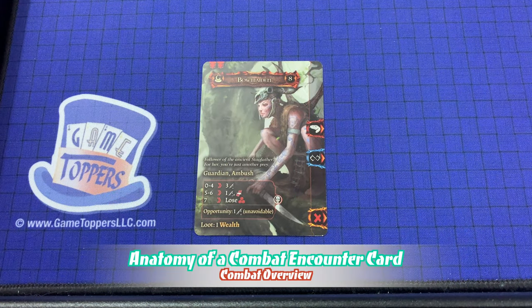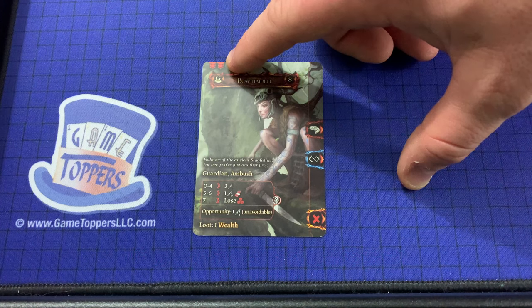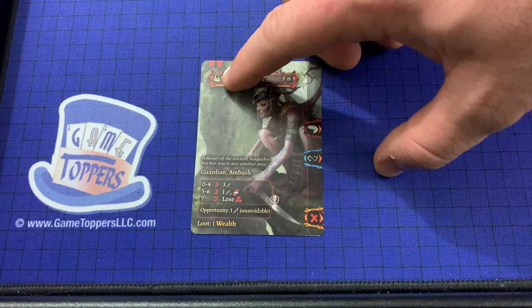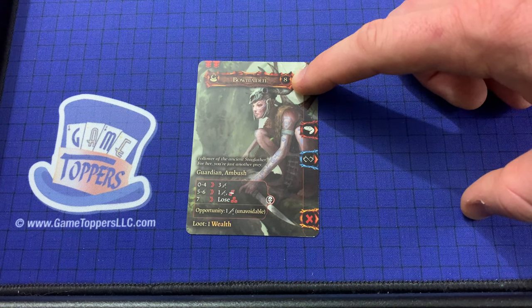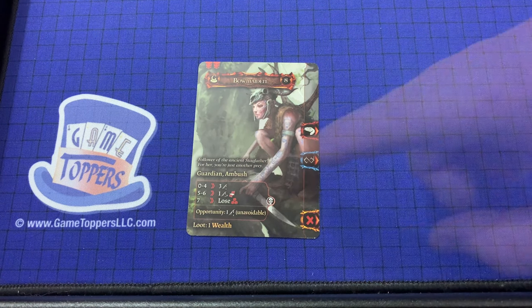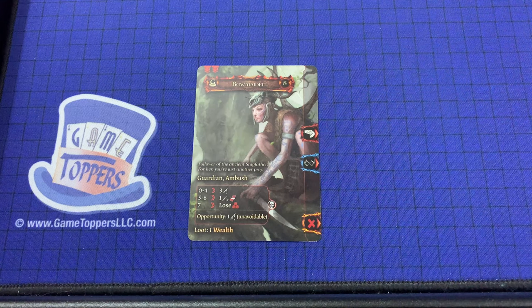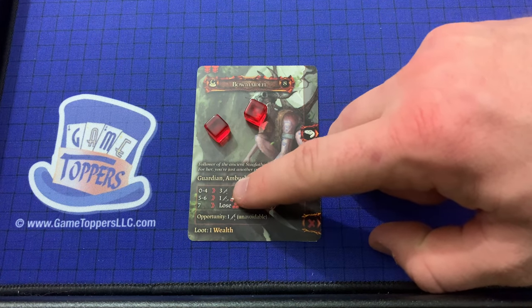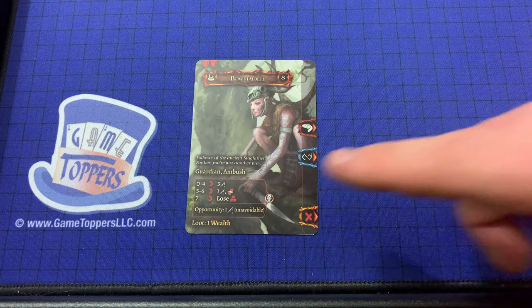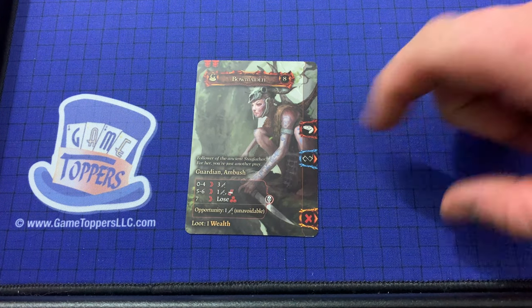Now let's take a closer look at exactly what players will find on the combat encounter cards. This is the card's name. This indicates the encounter's level — in this case level 2. Encounters can be levels 1, 2, 3, or 4. This G indicates the encounter is a guardian, also indicated by this keyword. This is the encounter's resilience, which indicates the number of markers needed to be placed on the card to defeat the encounter. Flavor text is often found here. Keywords and traits are found here. These are modifiers which remain active throughout the encounter. This is the combat table, which determines which attacks the enemy will perform based on the number of markers in the combat pool. This is the opportunity attack. Any rewards or loot are listed here. And these are the attribute keys listed on the side of the card.